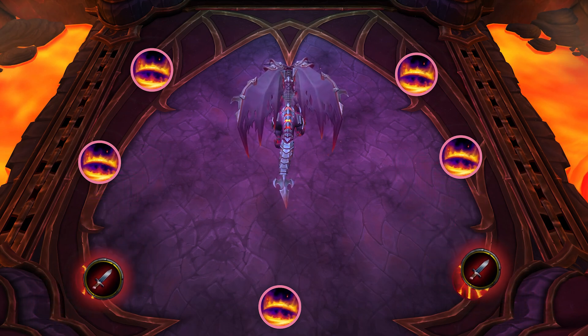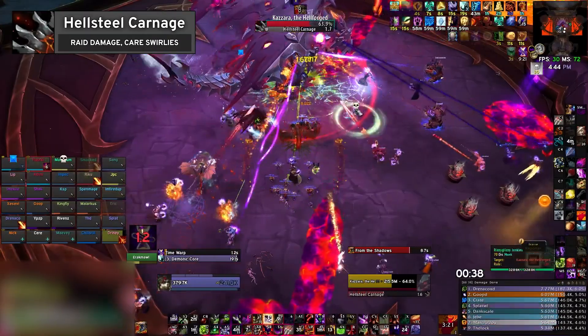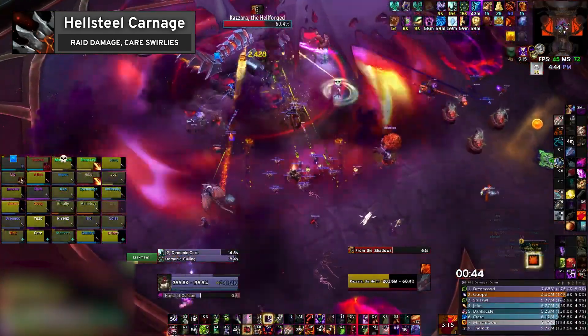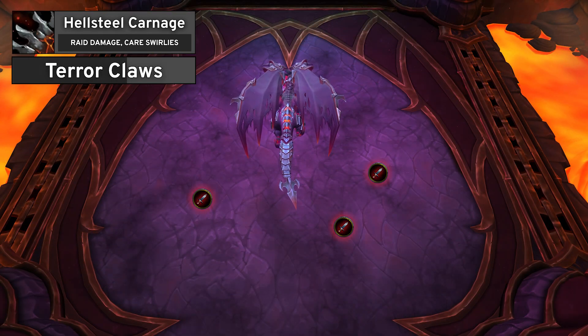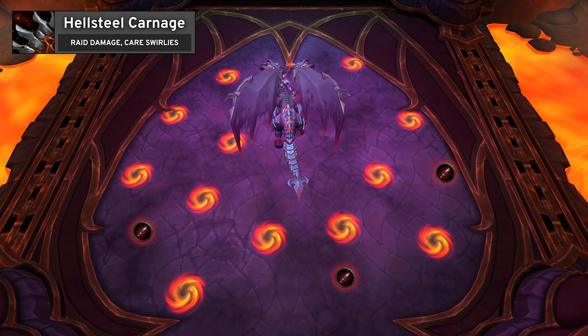To enable this strategy, we'll want players to maintain a spread around the boss. Hellsteel Carnage causes the raid to take increasing rot damage, as well as incrementing the number of Dread Rifts applied by one at each stage. This occurs at 80%, 60%, and 40%, and also has a direct damage and ground effect component that increases in both volume and frequency as the fight stages progress.